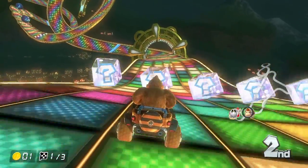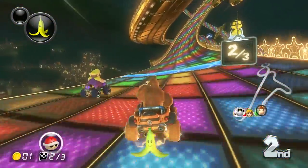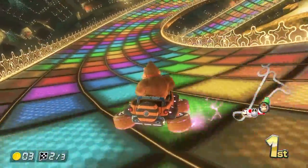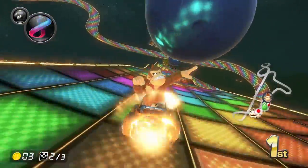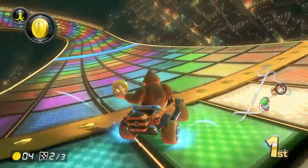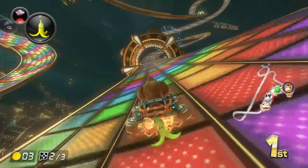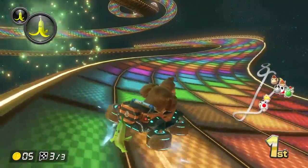I got hit again, but Rainbow Road is a great course — one of my favorites, but also very frustrating. I still love it though. Now drift, get that purple flame, charge ahead and get the double power-up. I was so lucky — I thought I was going to get hit. Sadly I did get hit by the red shell, but now let's drift going into the third and final lap.